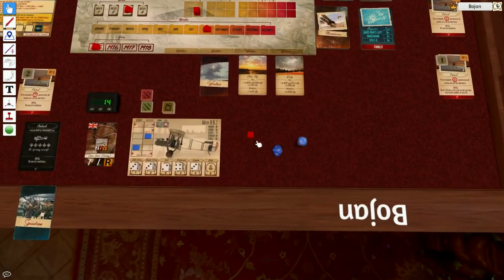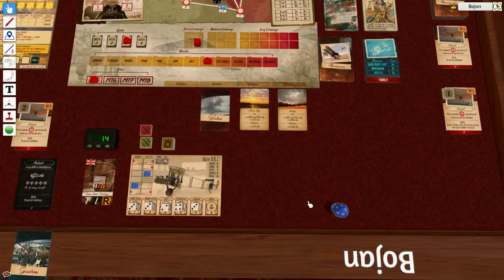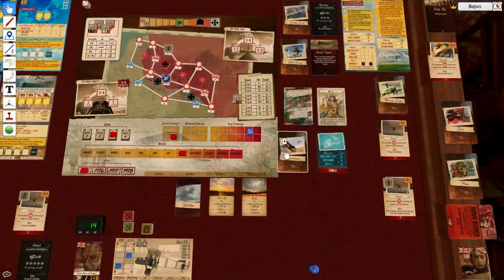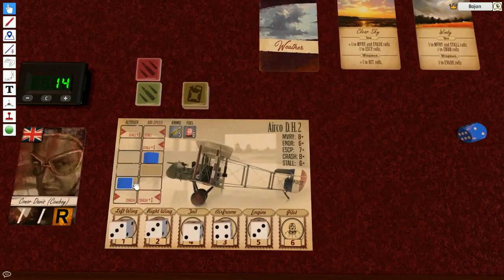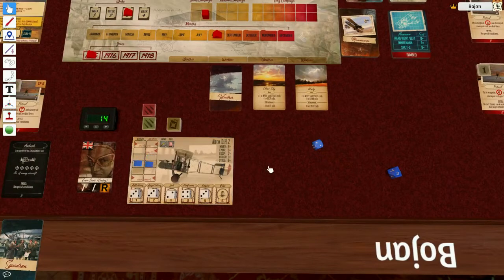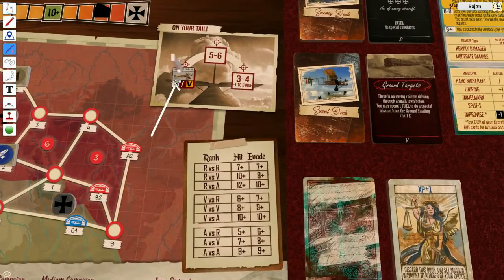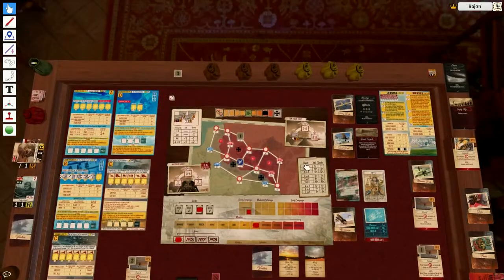Let's test my maneuverability. With the minus one I need eight — I got seven, so I fail. This veteran is going to start on my tail at position number two, which is not good. My altitude is pretty low so I'm going to do a looping, which will increase my altitude but decrease my speed. There's no looping result so I fail, and this guy is going to shoot at me. With minus three to my weight and against a veteran, I need eight plus.